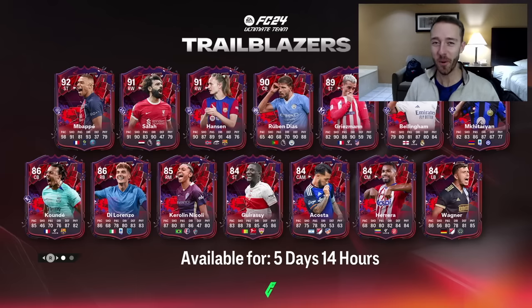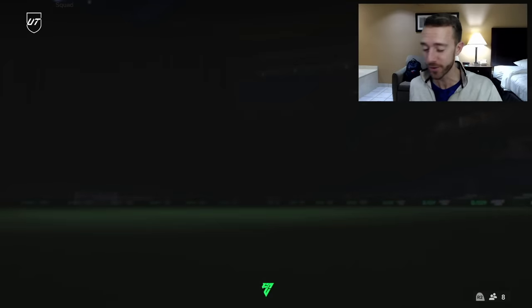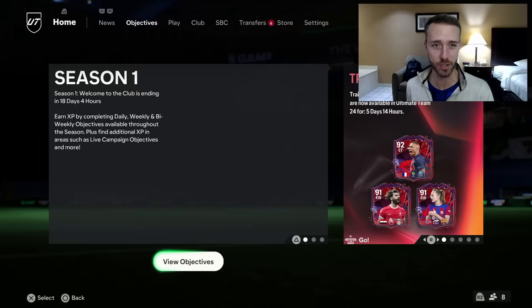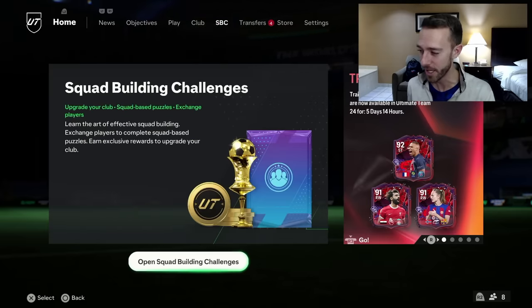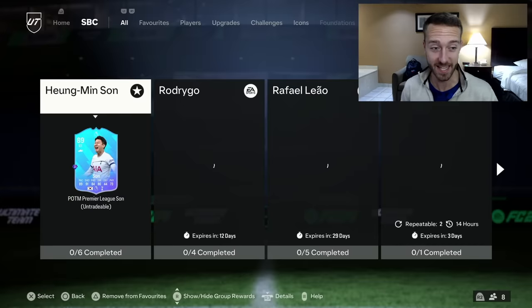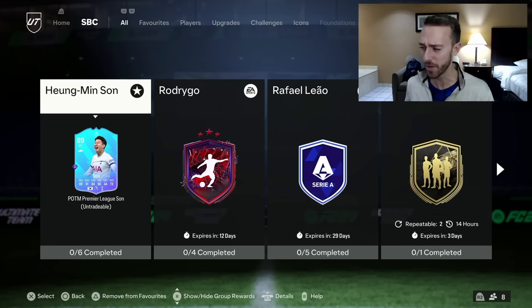Hey guys, it's Nate aka the Foot Accountant, welcome back to the channel - TFA on the move, different setup but same video. Today we're talking about the SPC that is maybe finally dropping in this game. We've been looking forward to it for a couple of days now - talking about that hero pack. Will EA drop it today? We've also got to look at the other content coming today as well: the mini release, more Trailblazers players coming into packs.